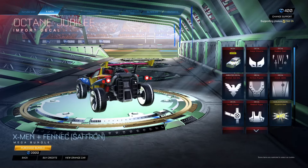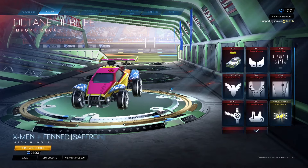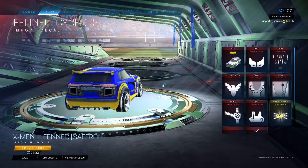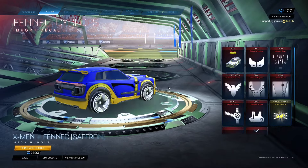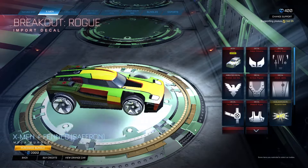W decals, I would say. I have to cop a couple of these — I'm really excited for that goal explosion. Holy crap — Fennec Cyclops! Great shot today guys, fantastic shot today, finally a fantastic shot! We'd love to see it. Breakout Rogue — very cool.